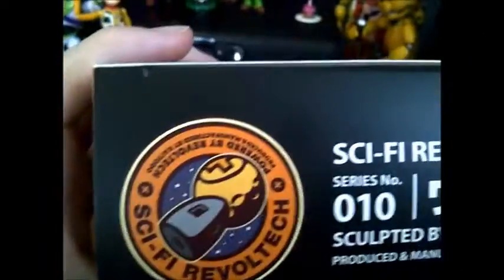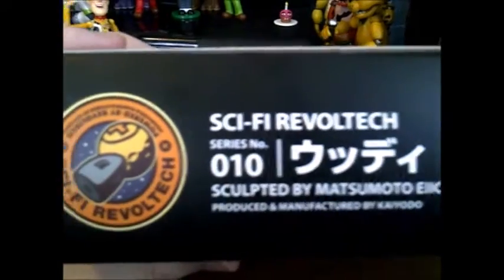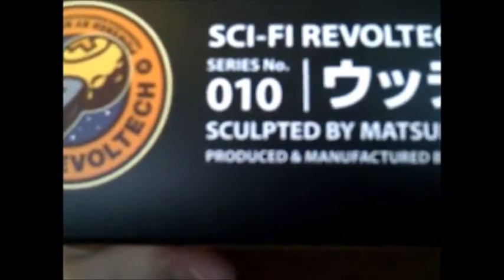Very nice detail, and the bottom of the box is the same. The top has a nice picture of the alien, which is really nice. It says Sci-Fi Revolution Series number 10, sculpted and designed — that is the Woody. So let's open them up. I'm going to pause the video and we'll be back with the box open.